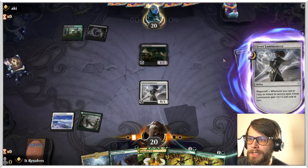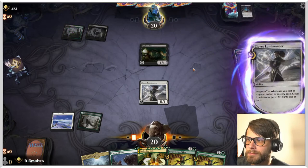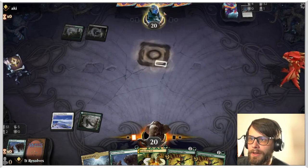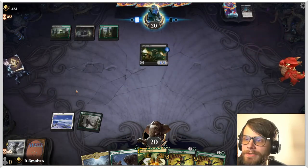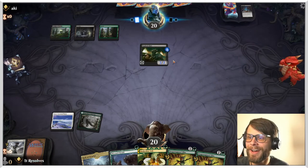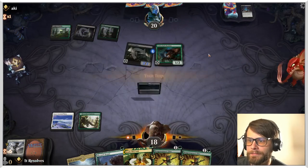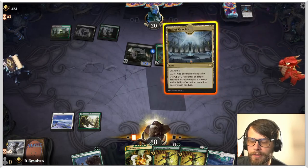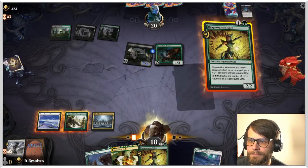We're going to do this because it gives Indestructible. It returns to the battlefield with a one-one counter on it. Oh no — death touch. Does death touch get around it? Oh my gosh, I'm an idiot. Death touch gets around Indestructible — oh no. I'm so smart... we're learning today, people. Thankfully we do have these Dragonsguard Elites, so I'm not terribly worried about it.